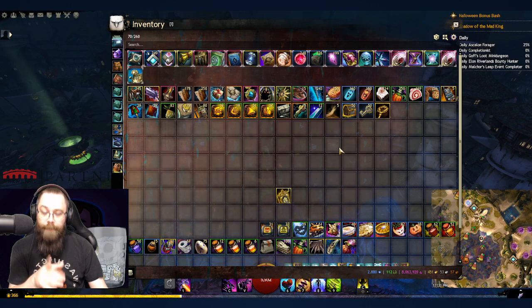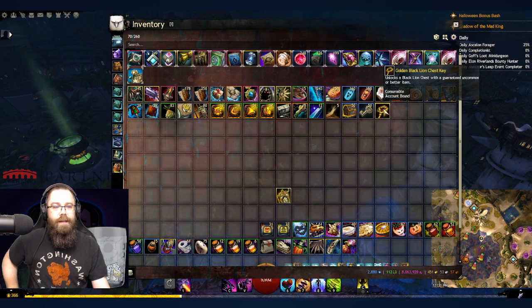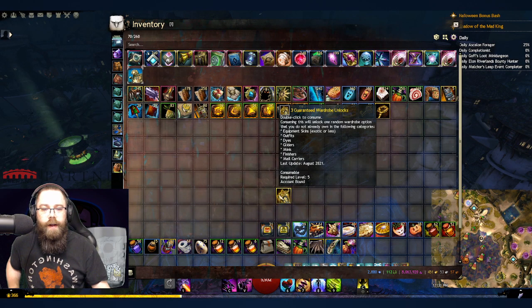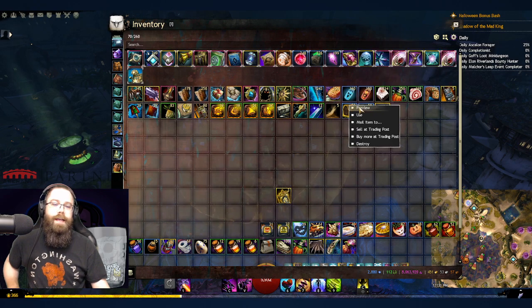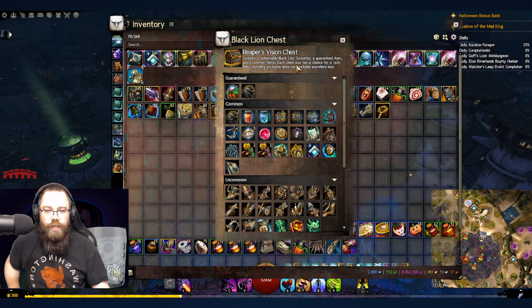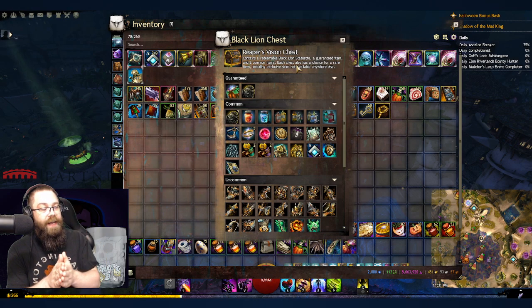Let's open maybe 50 black lion chests. We're also going to use a black lion chest key, plus three guaranteed wardrobe unlocks inside the Reaper's Vision chest. Halloween is happening right now — it started today, October 5th 2021, and will go until November 9th 2021. That's five weeks of Halloween.